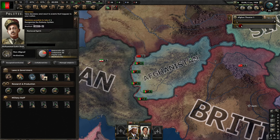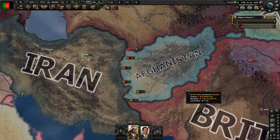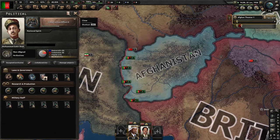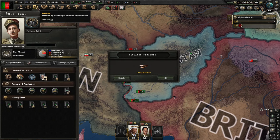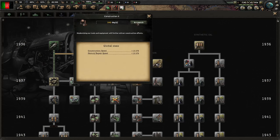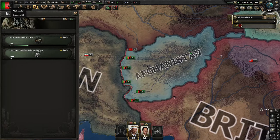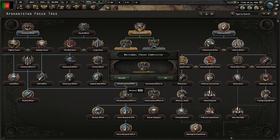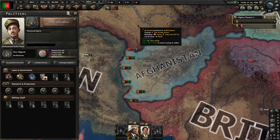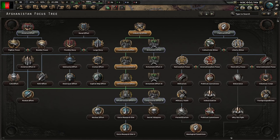We're also going to take the Fascist Demagogue. We're going to be teaming up with Germany this game. As you can see I had the plan to attack Russia from the back when they were at war with Germany. Italy just took Ethiopia right there. Construction One done — very nice. Now we're going to go for Construction Two. We're actually going to change that to Electronic Mechanical Engineering because of the research bonus, which is what we need. Next is going to be an Infrastructure Effort.